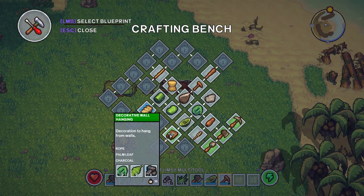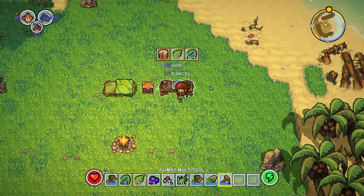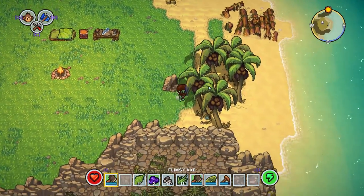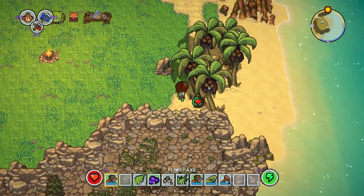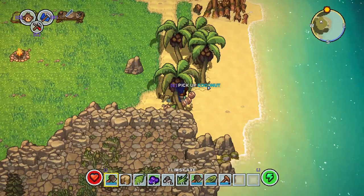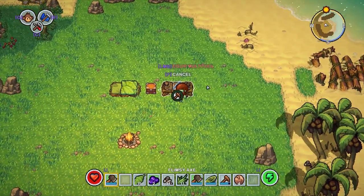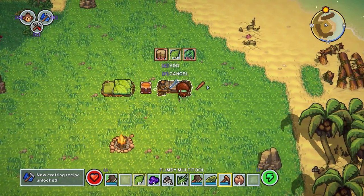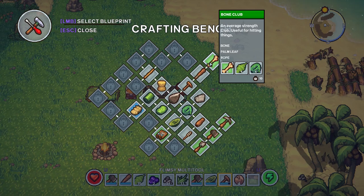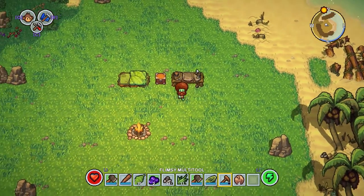Let's pick up both those axes. We can choose the new recipe - there you go, pickaxe and the flimsy shovel. We've also got a makeshift rug which we're not going to bother with at the moment. I will make this makeshift bowl just so that we can unlock the next tier. And you'll see that will unlock the decorative wall hanging - don't really need that at the moment but I just like unlocking it all first so you know what you can build. We're going to make the wooden club and this will add the bone club.